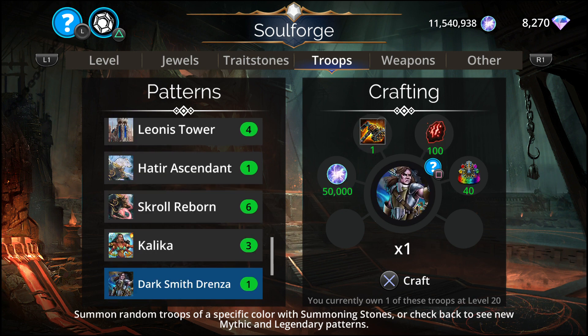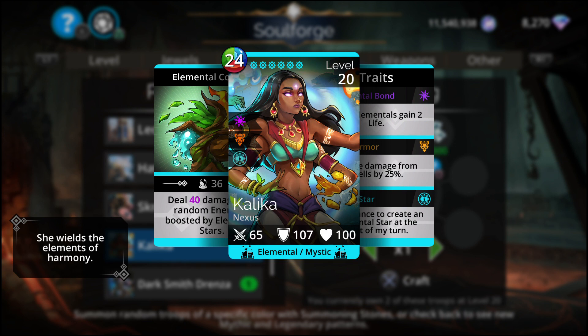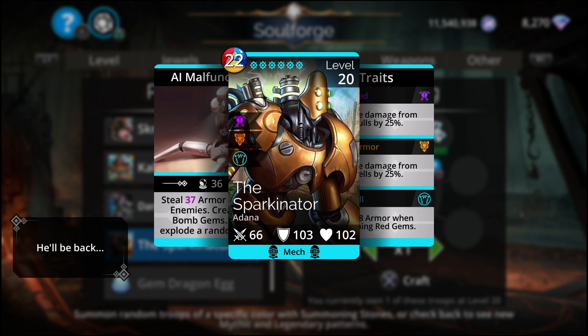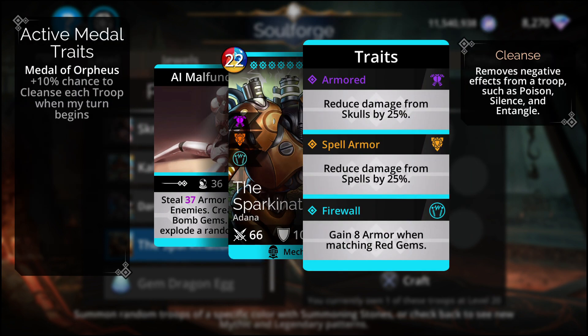The rest — ha. Kalika deals 40 damage to four random enemies, boosted by elemental stars. You have to literally create elemental stars on the board, and it has a 50% chance to create elemental stars at the start of your turn. This one would be good in an elemental team, but I don't like this troop so much. And the Sparkinator — red, blue and yellow, Mech. Should have been different but it's only Mech. A Malfunction: steals 37 damage from all enemies, creates 10 bomb gems, then explodes a random gem. Honestly, I do not like this troop.